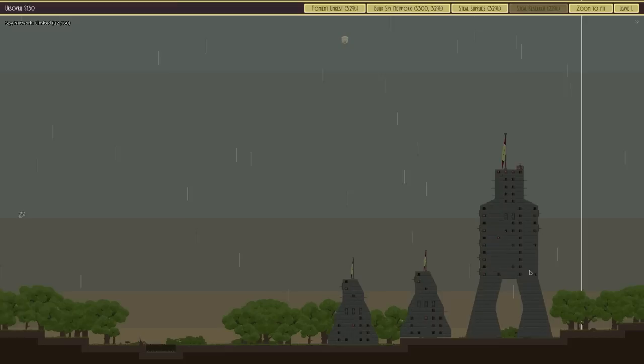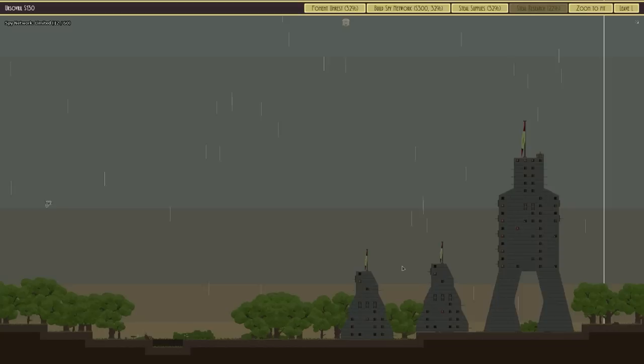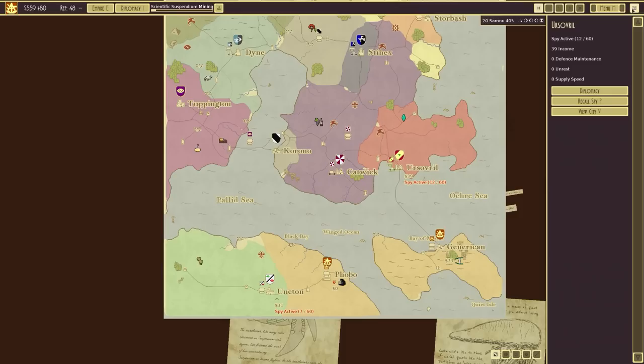That looks cool. Let's view the city here - and big defensive structures. Are they ballistas or are they just rifles? I'm not sure. Either way - steal supplies, build spy network. Let's build a spy network. Actually no, it's 300 and I don't really need to do that.